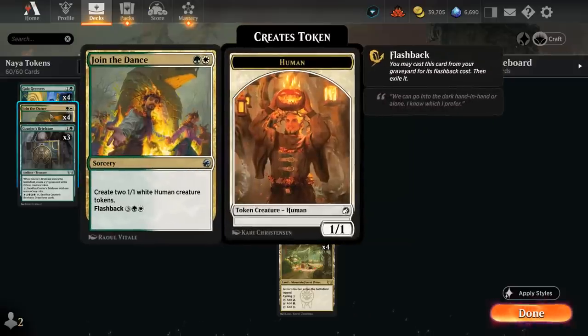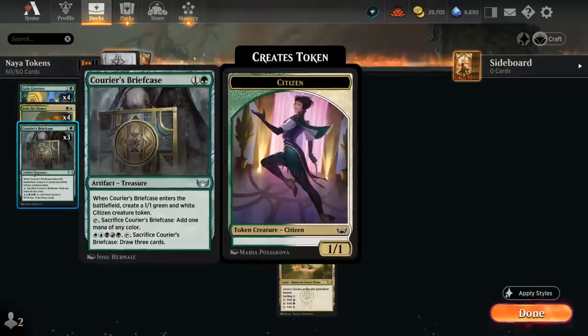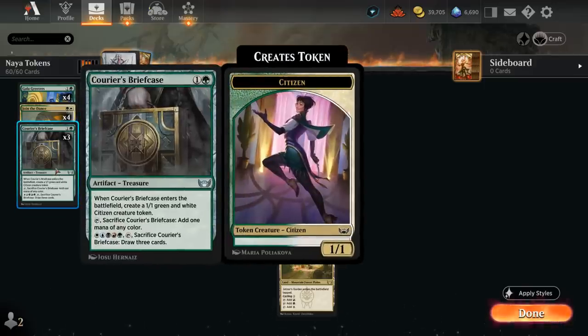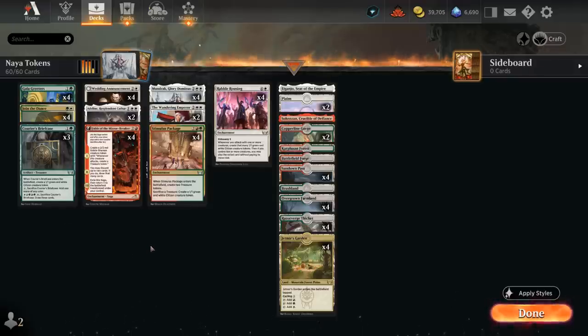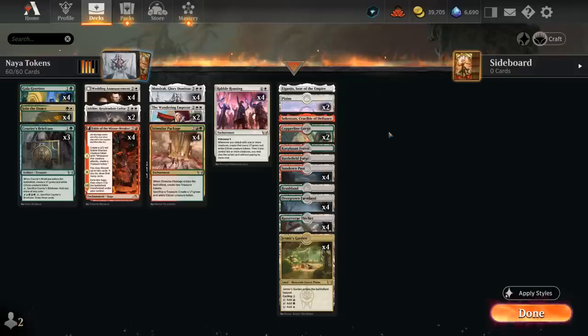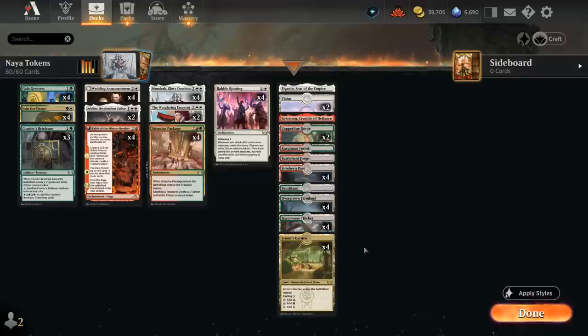At two mana we've got the full set of Join the Dance to make two 1/1 tokens at sorcery speed. We can flash it back out of the graveyard so we don't feel bad discarding it to Fable, and it can set up an early Adlin to make even more tokens. There are also three copies of Courier's Briefcase, which counts as a treasure for Stimulus Package. It makes a 1/1 citizen when it enters, and we can pay one of each color, tap and sacrifice it to draw three cards. The mana base features Eiganjo, the Crucible, copper-line fast lands, Razor Verge Thicket, Jetmir's Garden, and a mix of dual lands and basics. Now let's jump into some games.